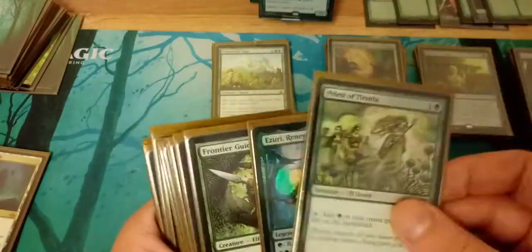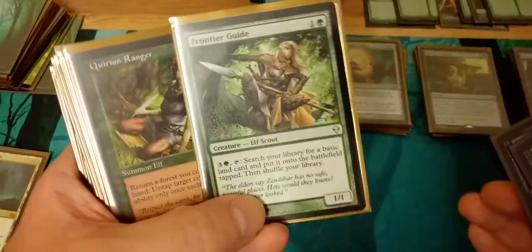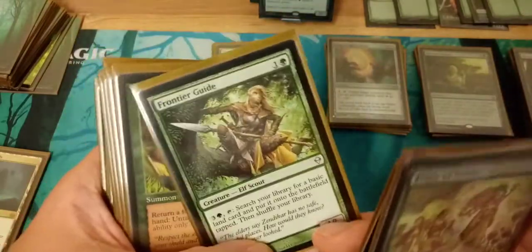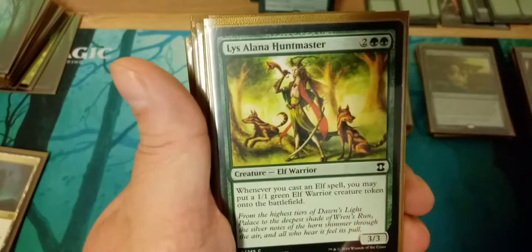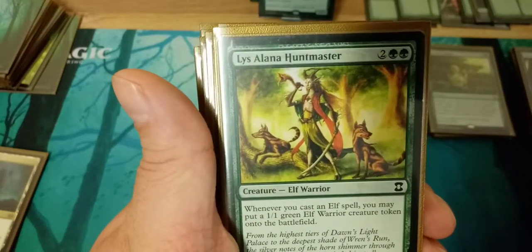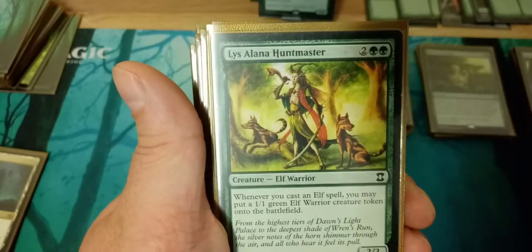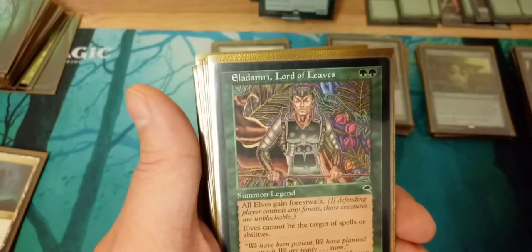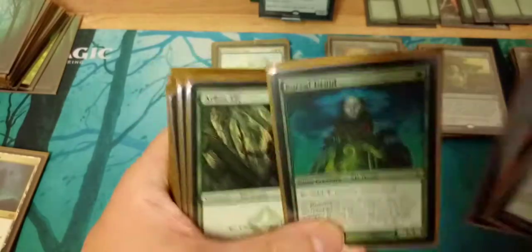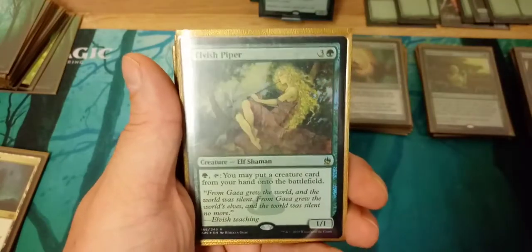For the elves, you've got Priest of Titania of course, Azuri Frontier Guide — this is one I'm thinking about taking out since I don't use his ability that often and my lands don't really matter that much. Skyshroud Ranger to untap Marwin and create an elf token whenever you cast an elf, so it beefs Marwin twice as much. Eladamri to keep your elves from being targeted.